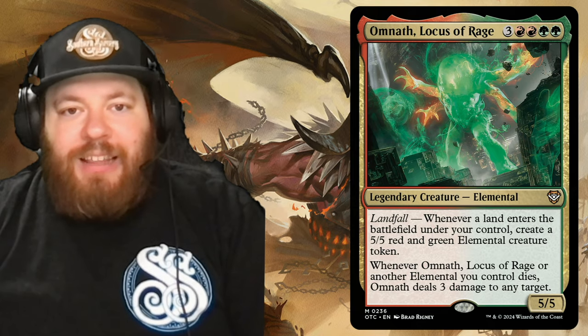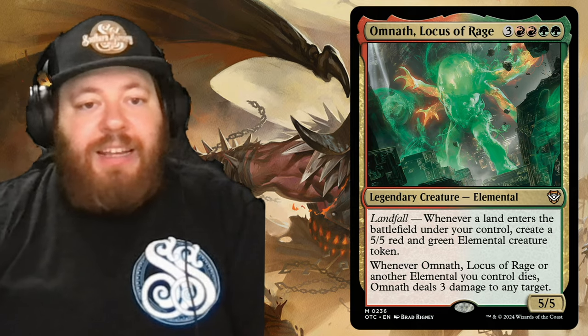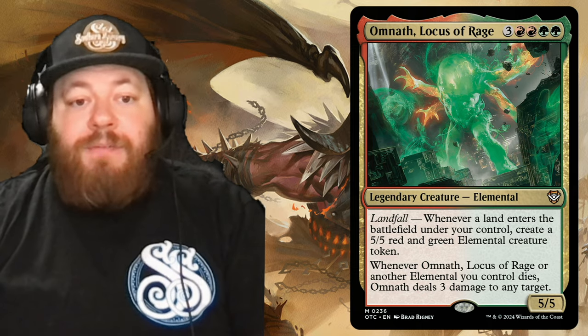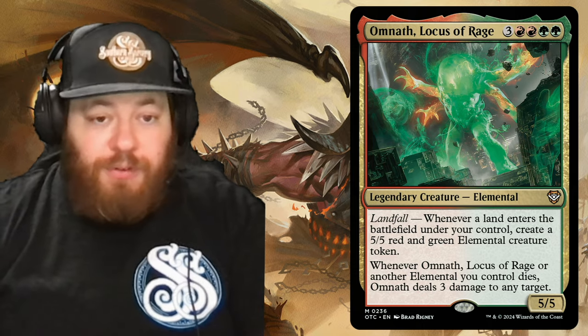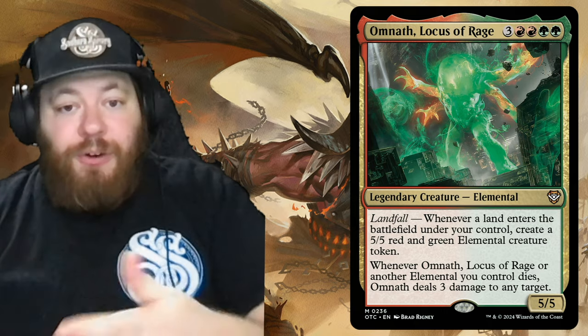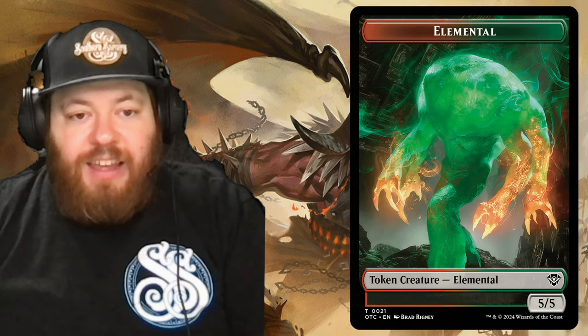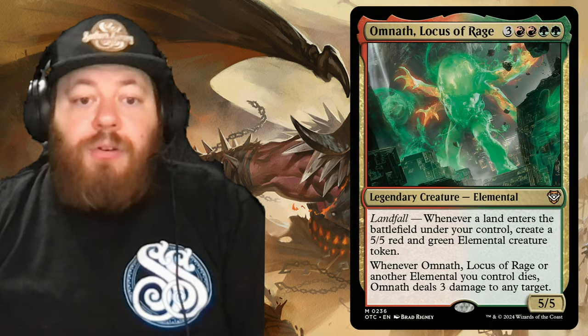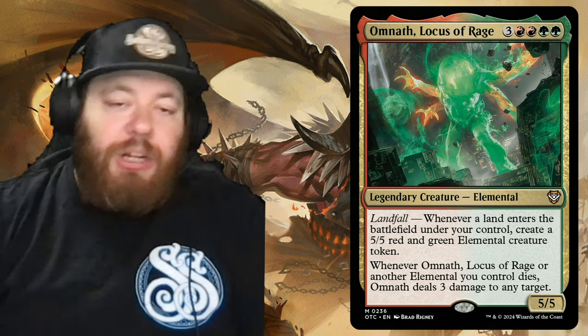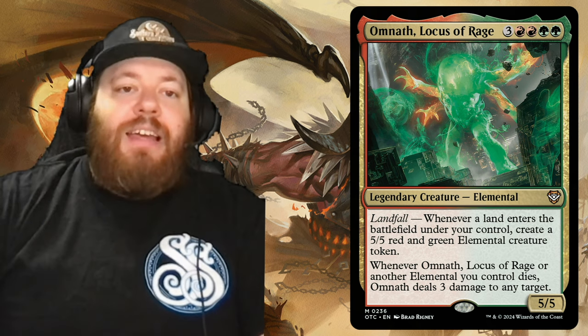Omnath, Locus of Rage is up next — the angry jelly bean. Omnath is an elemental for three, two red, and two green with a landfall trigger. Whenever a land enters the battlefield, you get a 5/5 red and green elemental creature token — more angry jelly beans. And whenever Omnath or another elemental you control dies, Omnath deals three damage to any target, so you can throw those angry jelly beans right at your opponent's face.